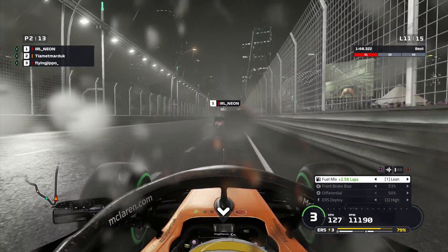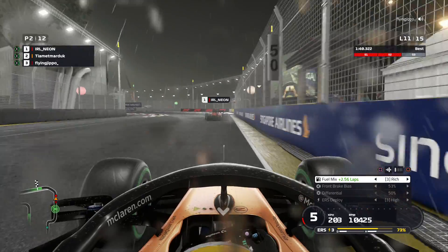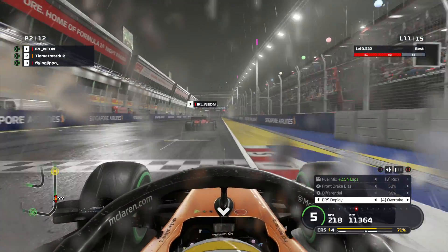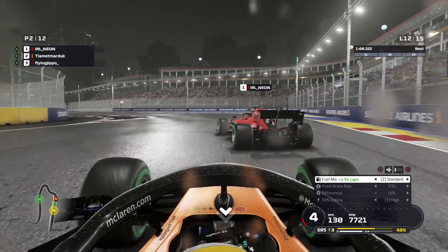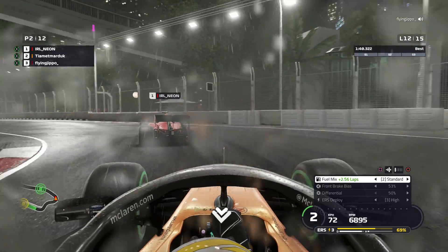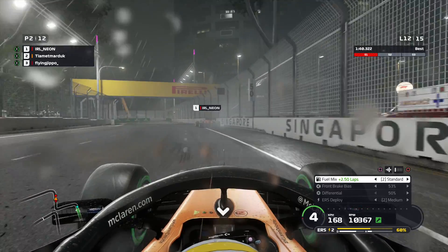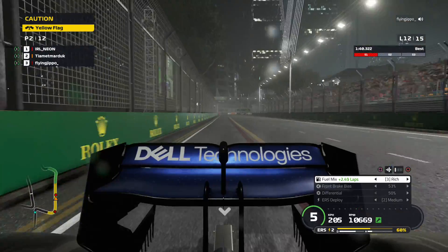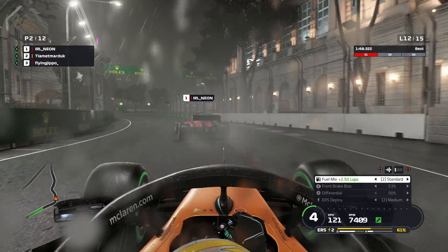We're running with a high downforce setup - 7/10 wings - so we're not going to be overly potent on the straights. We'll have to get this done in the corners, which is always very tricky. The extra downforce should give us confidence in the rain. The heavy rain still hasn't really hit yet - it's going to hit in a minute or two. Already struggling through the final corner with a bit of oversteer. I am running an aggressive dry setup so hopefully it's not too bad.